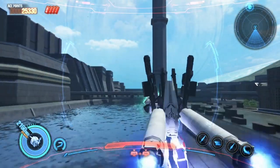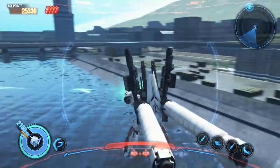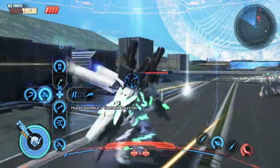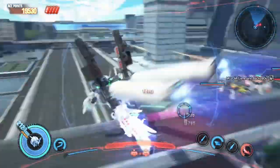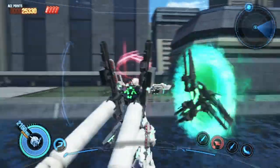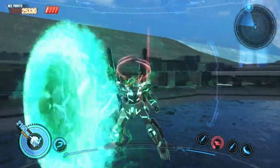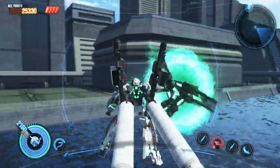Next up are the Beam Gatling Guns slash Shield Funnels. Press and hold circle and you'll fire the Beam Gatlings at the locked-on enemies. However, when you are transformed, you can press circle to send your three shields to fly around and shoot at locked-on targets — does decent damage and is very useful. Also, while the shields are out, if you hold circle, the three shields will create a powerful Beam Shield in front of you. This feels less useful because you cannot move and it only seems to block in front of you.